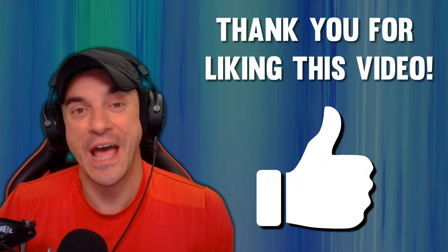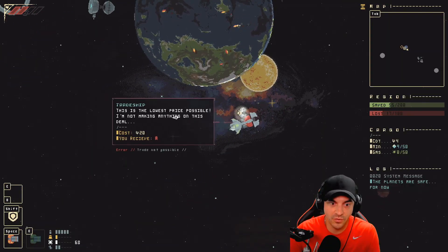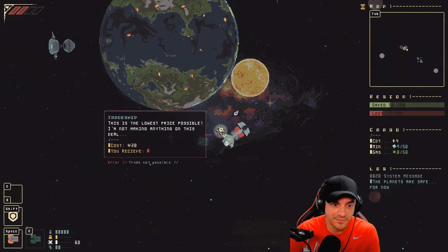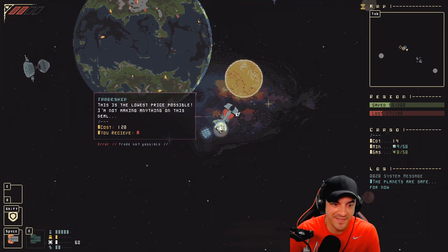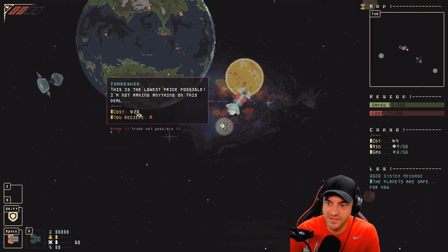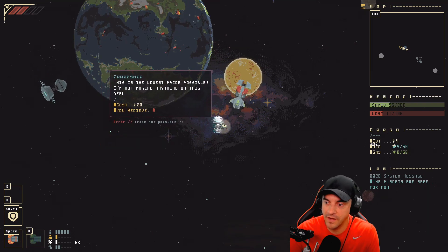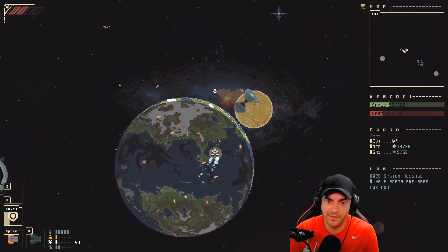Hey, it's Dan — if you're enjoying the video, hit the like button, it helps out a ton. Thank you. Soul of mine's ether so the world might be mended — this is the lowest price possible, I'm not making anything on this deal. Where's our currency on the map? We have four right now. Let's fill this thing up and go be a champion.